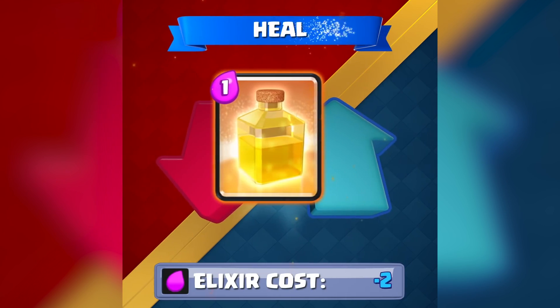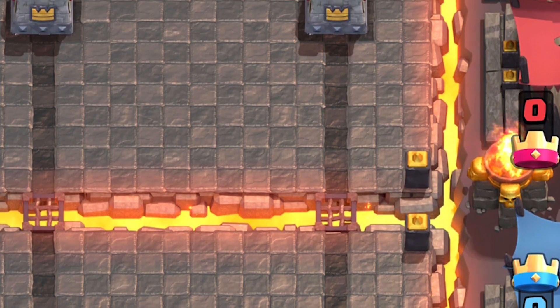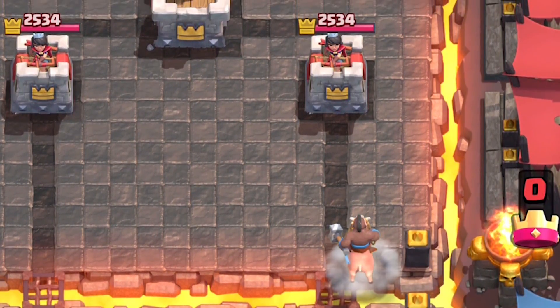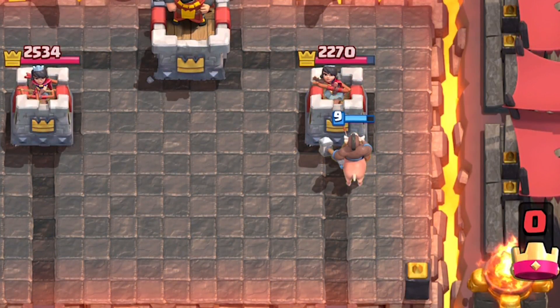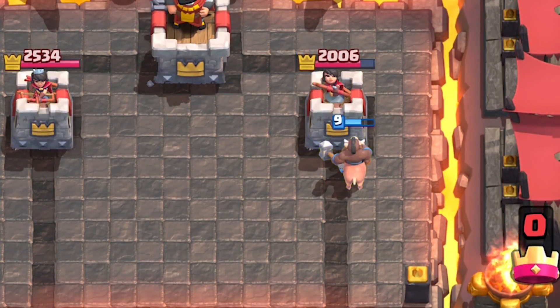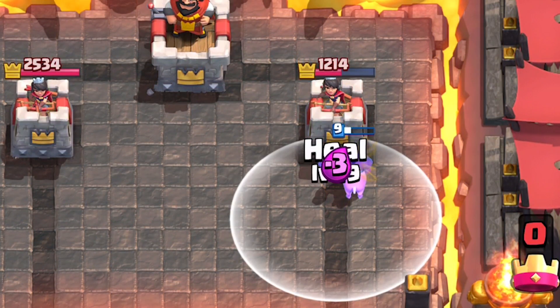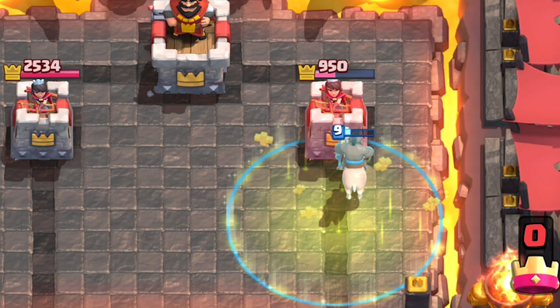The old heal used to heal 176 health per second over 2.5 seconds, resulting in 440 hit point regeneration on units. There were a total of 5 pulses over 5 seconds, each pulse healing 88 health. The new heal will heal 65 health over 2 seconds, resulting in 130 hit point regeneration on units. There are now a total of 4 pulses over 2 seconds, each pulse healing 32.5 health.